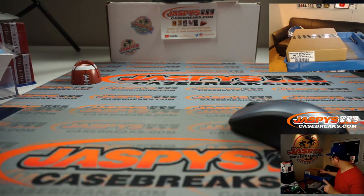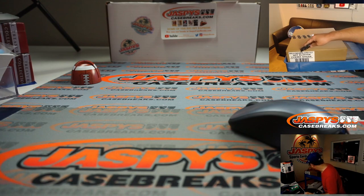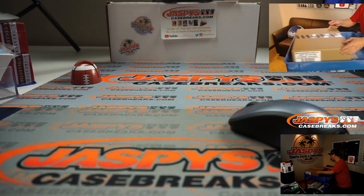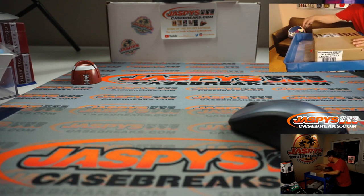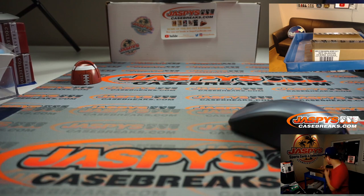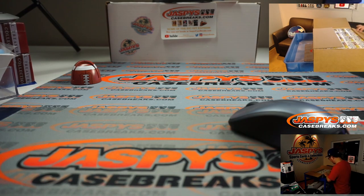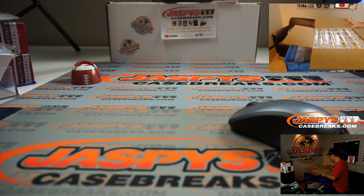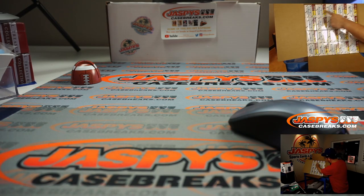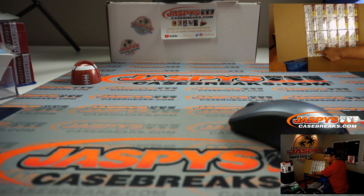Alright, so up there you can see the fresh case of Panini Prizm Basketball Blaster Edition. As you see on camera, there's 1, 2, 3, 4, 5 — there's 4 rows of 5.